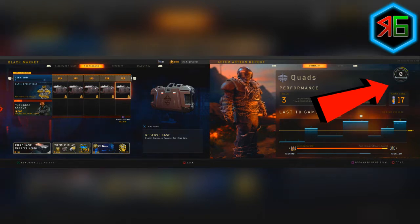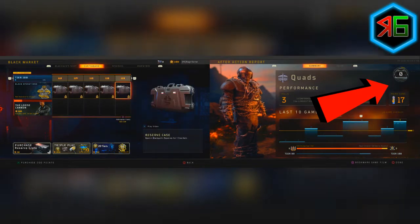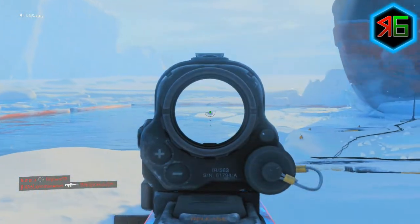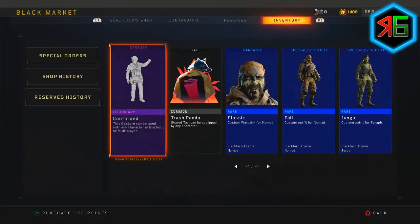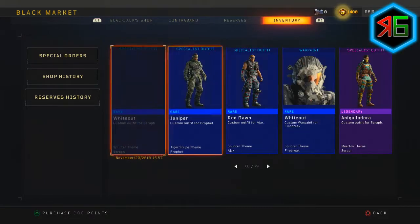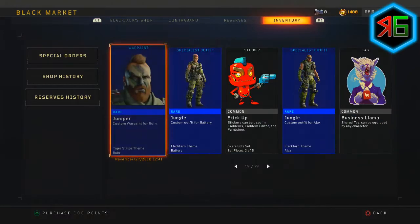I don't like how much stuff is actually in the reserves, especially because they've taken a bunch of stuff from the last operations. A lot of it is absolute rubbish - if it was mainly good stuff or stuff that was actually useful I wouldn't mind, but a lot of it is silly stuff like stickers, calling cards, pointless outfits, or face camos that all look the same anyway. The rarity system is all messed up where something really common and rubbish is apparently rare, which doesn't make any sense.